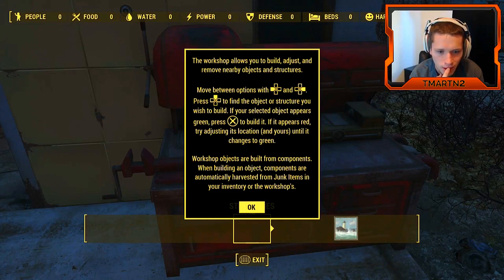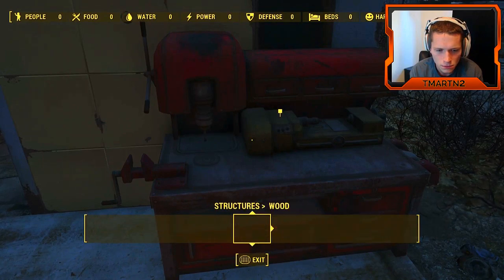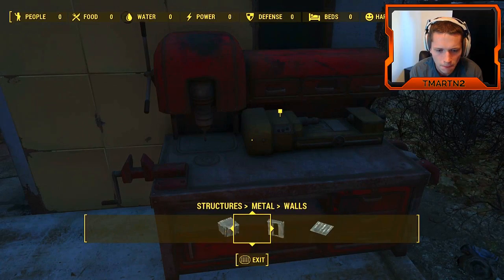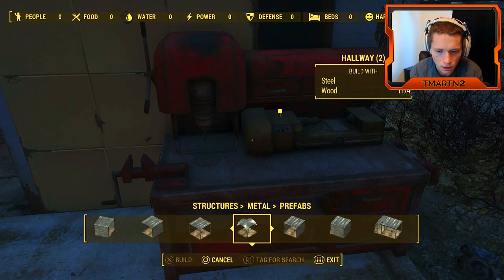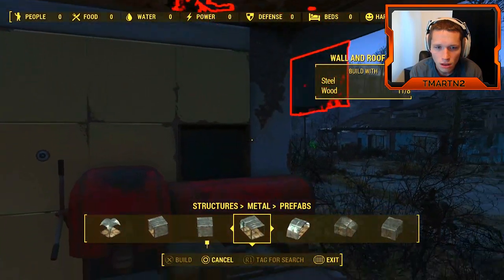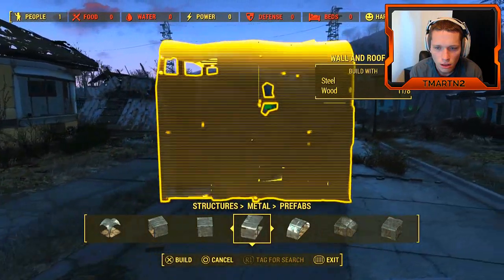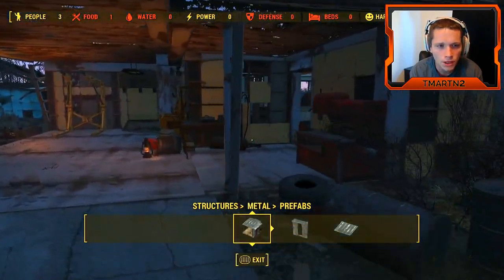Workshop objects are built from components. When building an object, components are automatically harvested from junk items in your inventory or the workshop. What's happening right here? Are we building like a base?